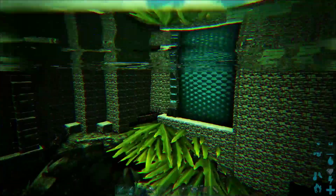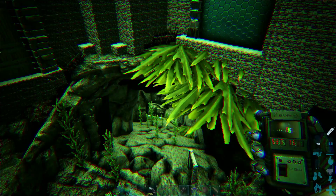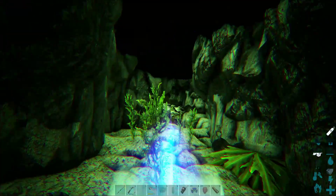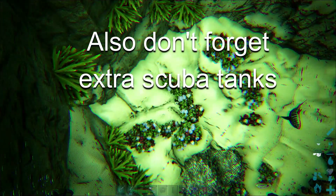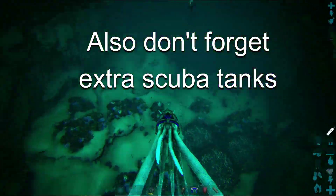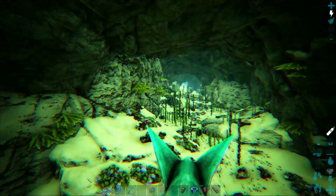The entrance is at 63.6, 73.1. I am in my Federation tech suit with element to power it. If you are coming down here, I recommend bringing a strong water dino, because of sharkies, mosas, and tussos. It's not fun.